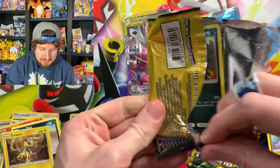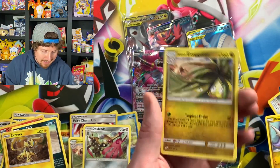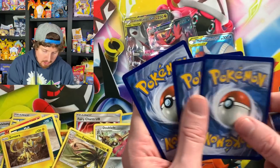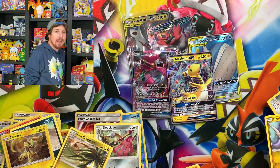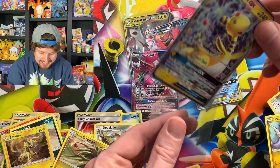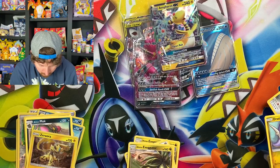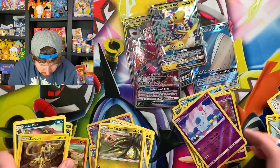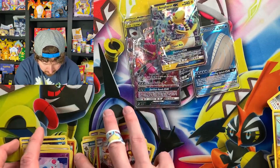Do we have any more ultra rares inside of our dollar store booster packs? Jinx and Alolan Exeggutor once again. We have ourselves an Ampharos GX — another ultra rare! The king is happy. Ampharos GX right there in the VIP section. Let me fix this over here — reverse holos go on one side, rares on the other side. There we go, everything's fixed, everything's better.